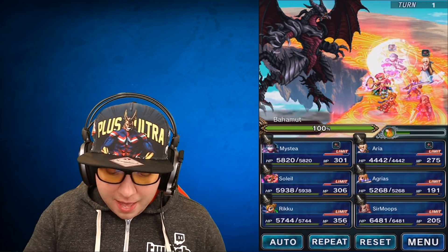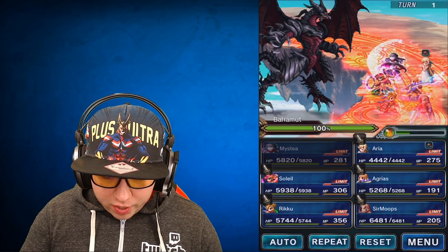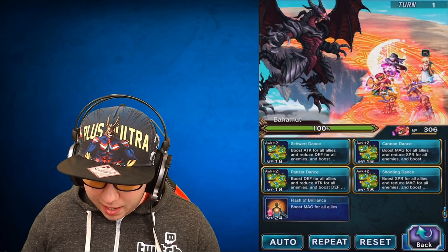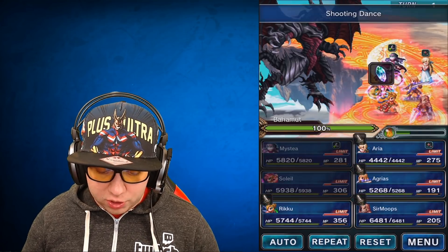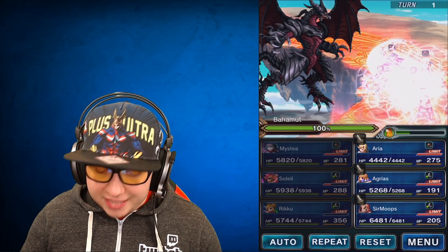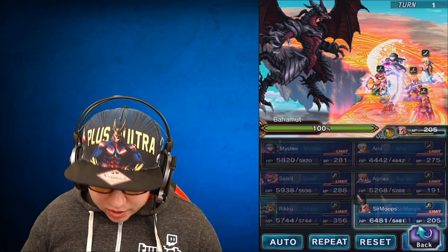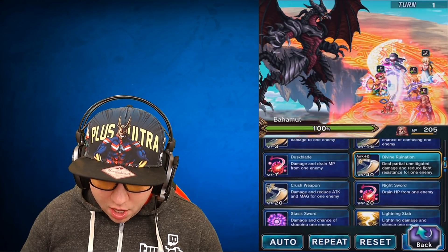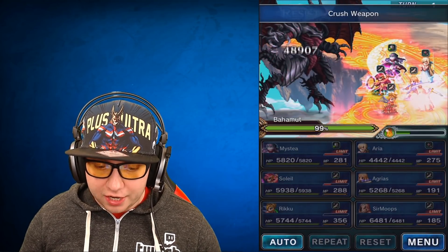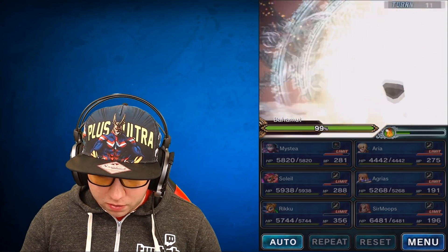Now we prepare for battle. Mestia uses her AoE magic cover. Soleil casts Fantastic Spirit Up — with enhanced Soleil we get 100% spirit up. Riku casts her limit burst so Mestia can come back to life if she dies. Arya and Agrius both defend. Agrius uses Crush Weapon to bring Bahamut's magic down — remember, he can be magic and spirit broken but cannot be attack or defense broken.